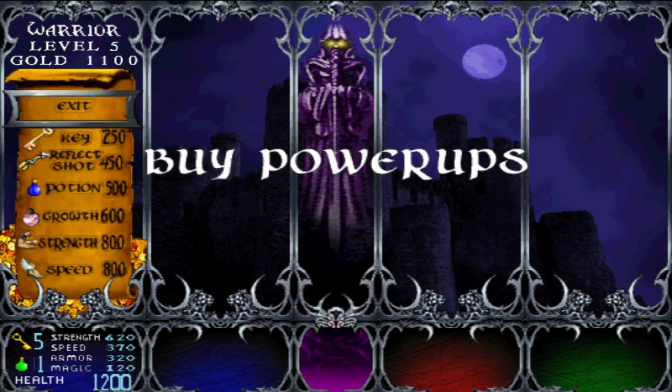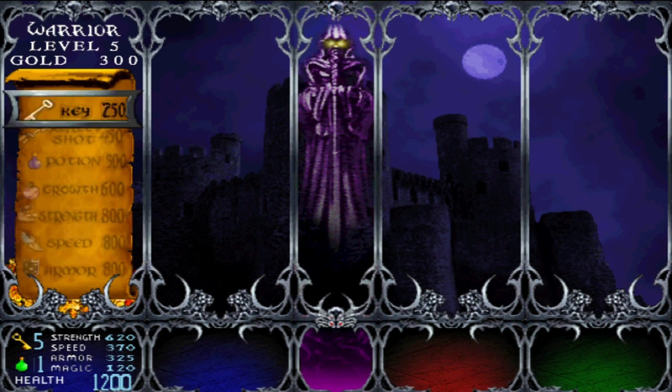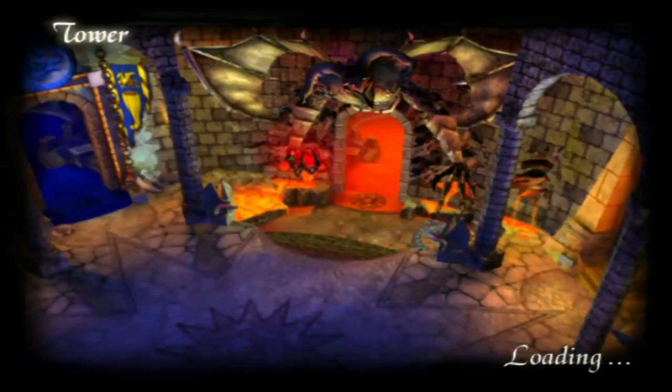I hope you guys enjoyed that Final Fantasy Fridays I did. Now that we've got enough money, I can look at my stats. It appears my armor is what's lacking, so we're going to work on that first. Then we'll work on speed once I get up to 370. We're going to do that all the way until like 500, then we'll work on magic. That's the plan.